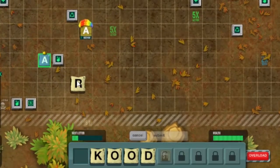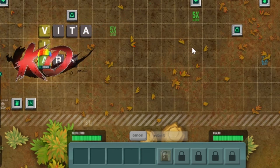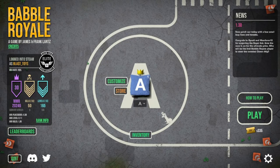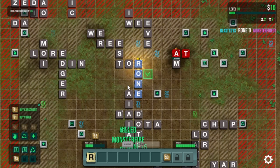Has this ever happened to you? Going to play a word in Babbel, and then suddenly you're dead? Does it feel like people are either cheating or untouchable? Hi, I'm Blastoise123, and I stream Babbel Royale three times a week. I'm a top 50 player with around 19,000 MMR, and I have over 1,500 games under my belt. I'd like to share some tips and tricks for getting started in Babbel Royale to hopefully make it less frustrating for newer players.